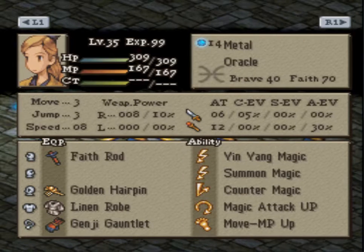Summon Magic Oracle with Faith Rod and Magic Attack Up for both max damage summons and very accurate Petrify's and Beguile's, which is an interesting choice. I figured I would have gone like Faith Rod then Short Charge — that puts more emphasis on the statuses. It's interesting and it's certainly working out so far.